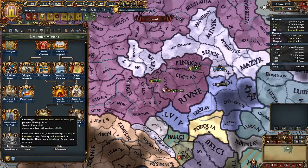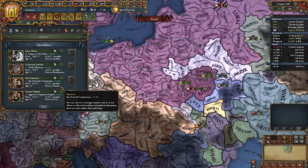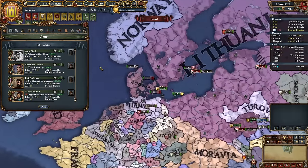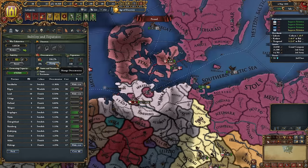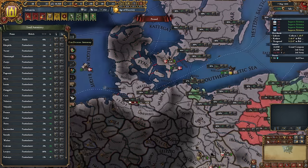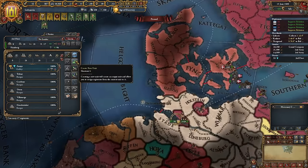Shrines of the Old Gods is a really good advisor — let's recruit him. Let's go for trade efficiency since we don't really care about aggressive expansion anymore. Since we're still overextended I'm dealing with a ton of rebels, but once that's done I'll take a moment to lower autonomy in a ton of provinces — the economy will see a pretty nice boost.